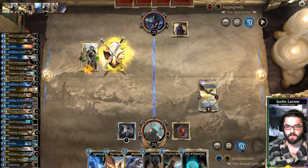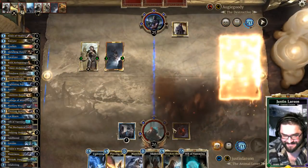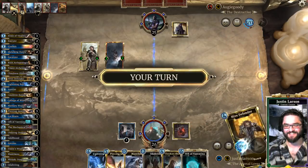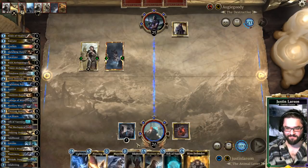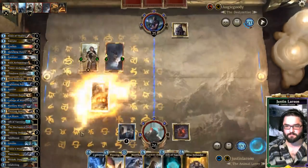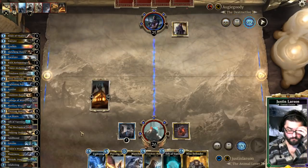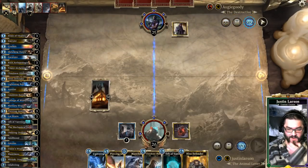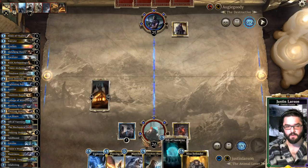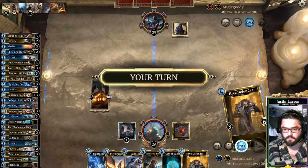Double Sharpshooter Scout — there's a way to kill that. Burning Pillage for one. I'd like to introduce you to my good friend Odaving. I want to play Hive Defender and Orb of Vermina next turn so I can start getting my Orb value.